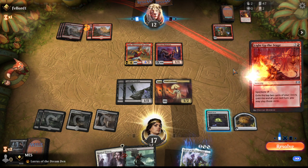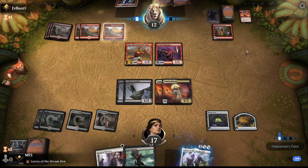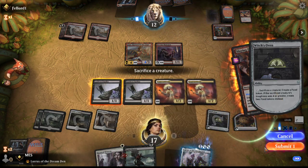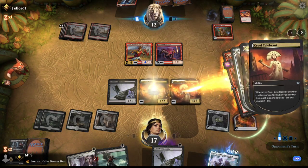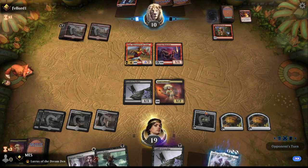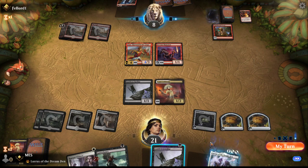They have to hit two burn spells every turn off their resources. I'm just going to cash in this damage now, I think. So they're supposed to be at six right now, which would make it trivial to win. But instead, we're going to have to squeak it out a little. A land lets us play Lurrus plus Celebrant, so that seems game winning.